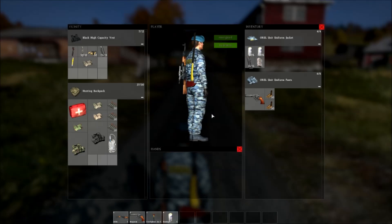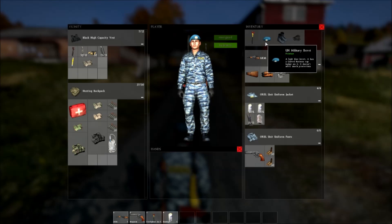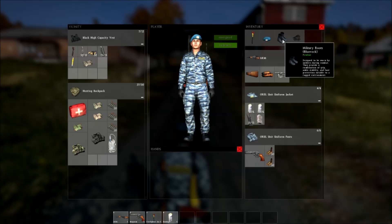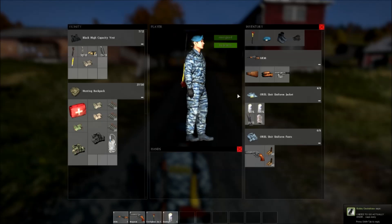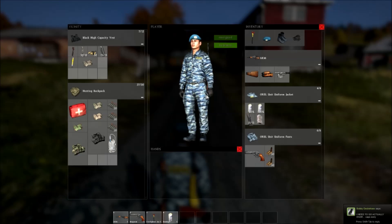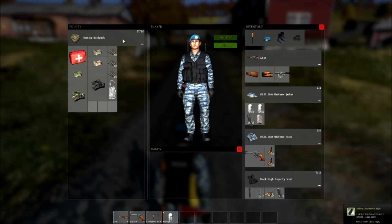It took me a while — a good few hours to find this. Unfortunately there's no matching hat, gloves, or boots. But I did manage to find a good combination with the UN beret, the blue rock military boots, and the black working gloves. This combination probably makes it the best and most beast kind of look out there.